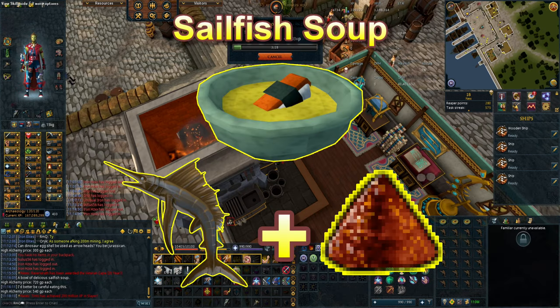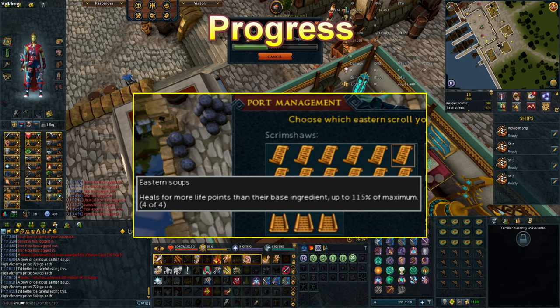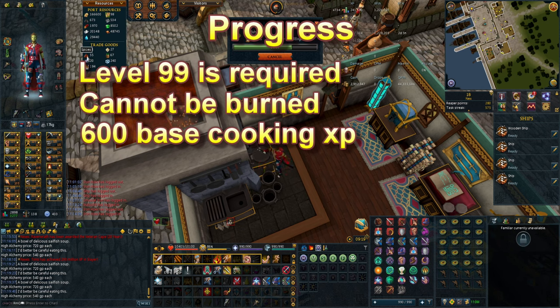For the best short-term money and experience cooking method, we stay at the same place and cook sailfish soup. The recipe is the same — one cooked sailfish and one spice from player-owned ports. It can only be made after obtaining the full Eastern soup scroll from player-owned ports, and it requires a cooking level of 99 to make. This soup cannot be burned when being made, and gives 600 base cooking experience, with a workshop boost of 5 to 20 percent depending on tier of workshop.